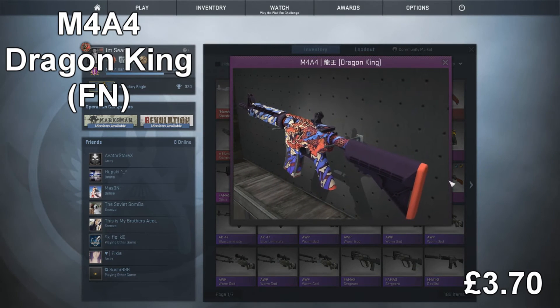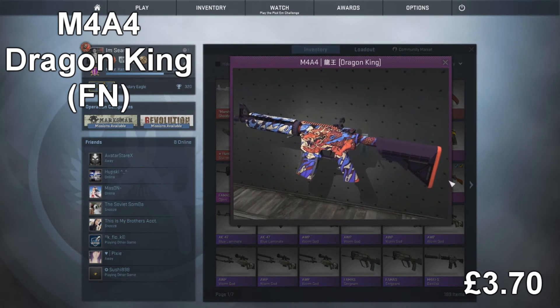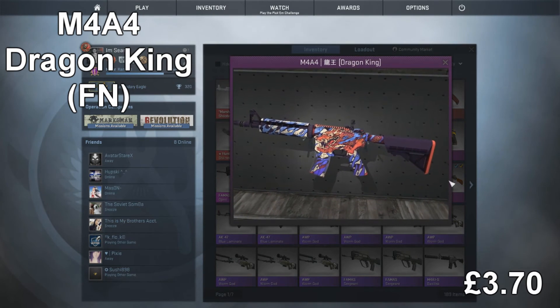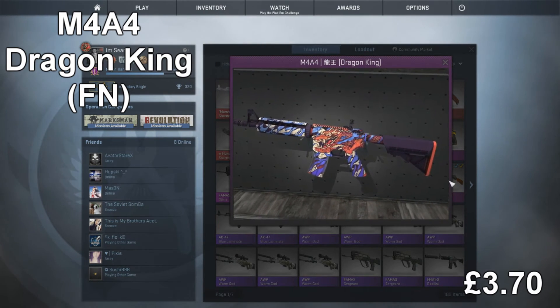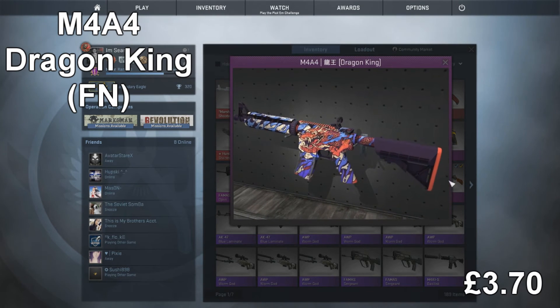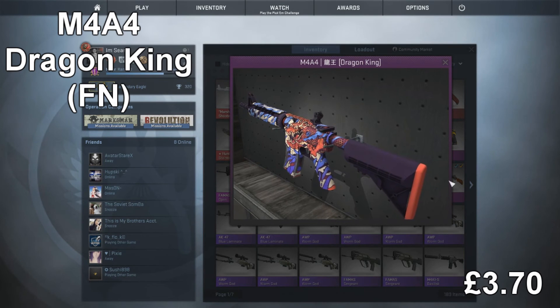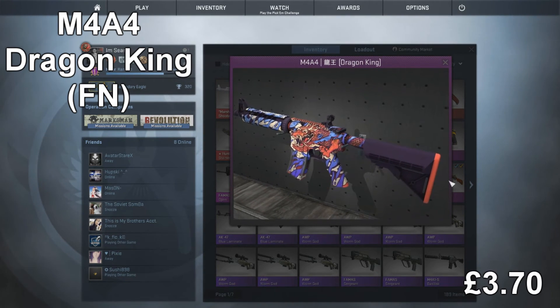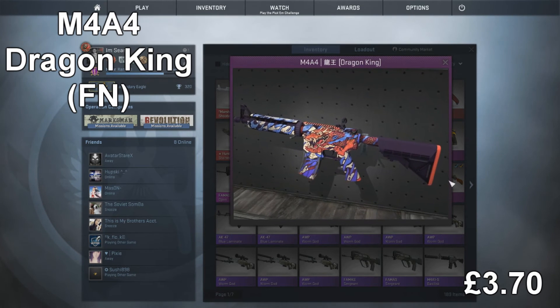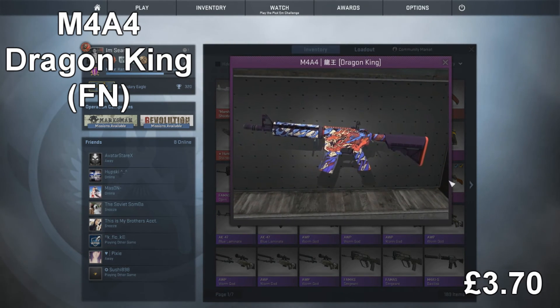Lastly, I'm going to start off with an M4A4 Dragon King Factory New, which goes for $3.70. I want to use that because not a lot of people are going to have a knife or a £30 item to trade with. A lot of people have an AK Redline field-tested lying around — that goes for around about the same price as this Dragon King. A lot of people have an AR skin worth around £4 or £5. This is just to show you that you can actually get to the knife stage from a cheap item.